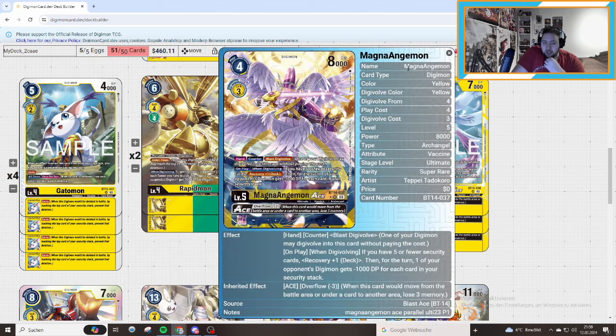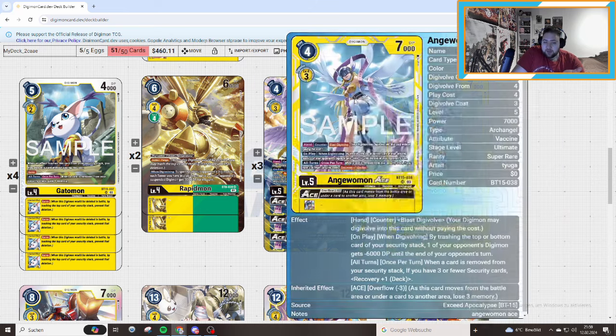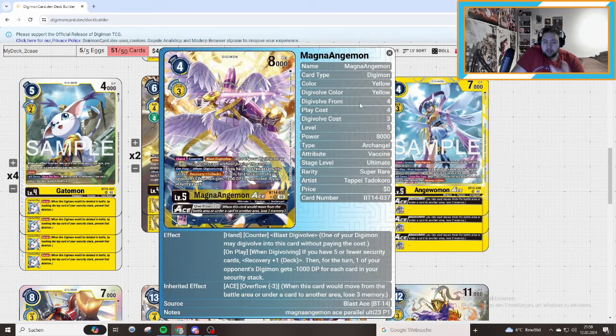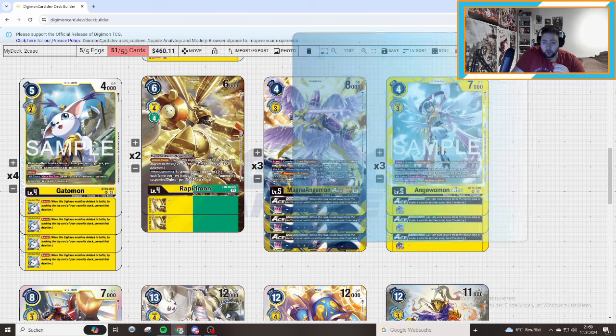We are playing 3 of the Magnamon Ace and 3 of the Angewomon Ace. These cards are always good. Magnamon recovers if there are 5 or fewer cards, and applies minus 1000 DP for every card you have — yes, you give the opponent overflow, but it's pretty insane. The Angewomon Ace says: by touching the top or bottom cards of your security stack, one of your opponent's Digimon gets minus 6000 for the turn. And when a card moves from your security stack with 3 or fewer security cards, you recover one. Pretty solid as well.